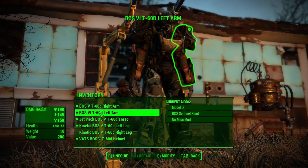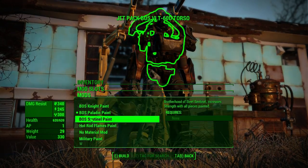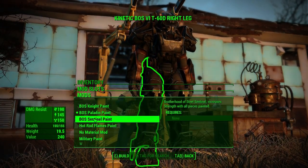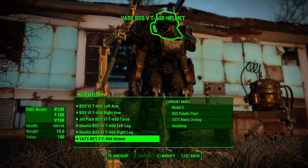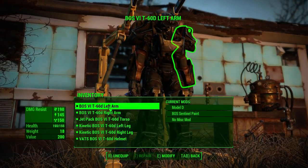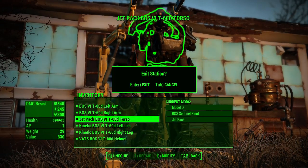I want to put the Sentinel paint on all of this stuff. Switching from Paladin to Sentinel on each piece. All of this should be six pieces — yep, it is. Is there anything I can do to modify this further? I really don't need to do the bracers and stuff like that — I just don't see it as really necessary. So we're going to exit.